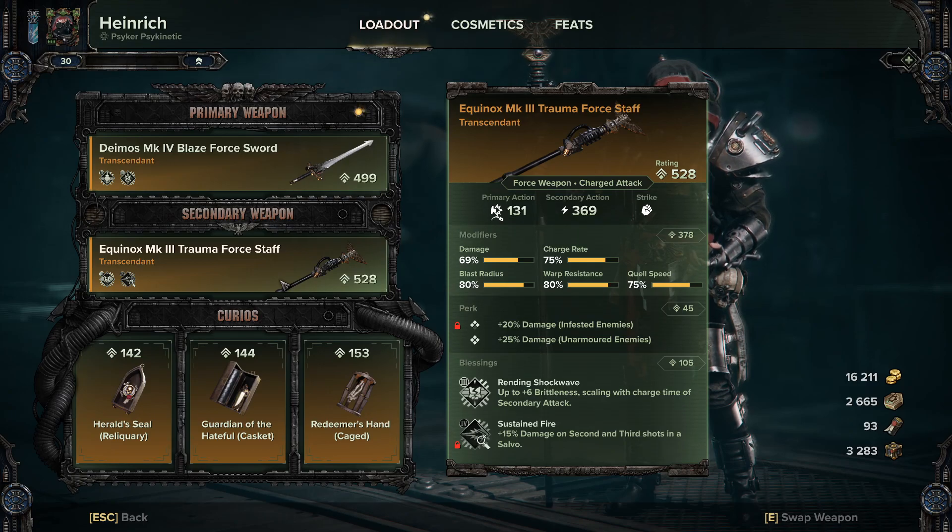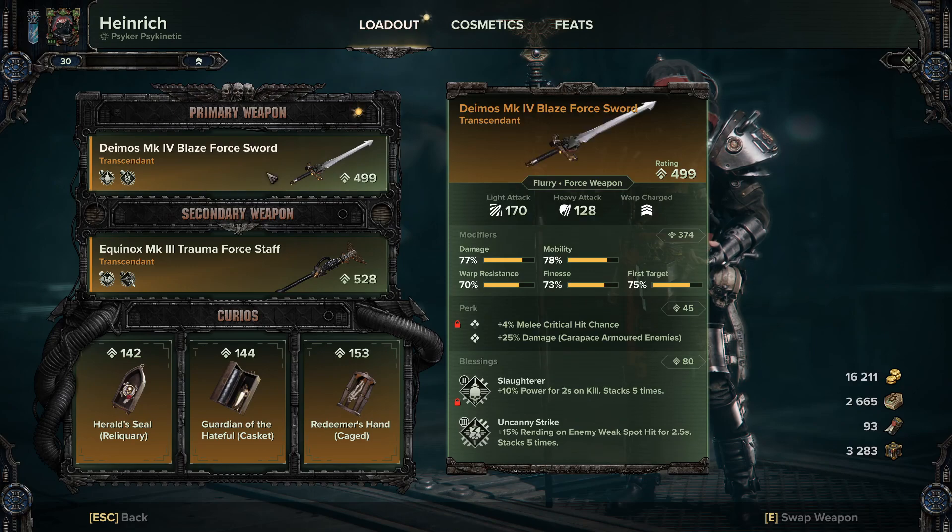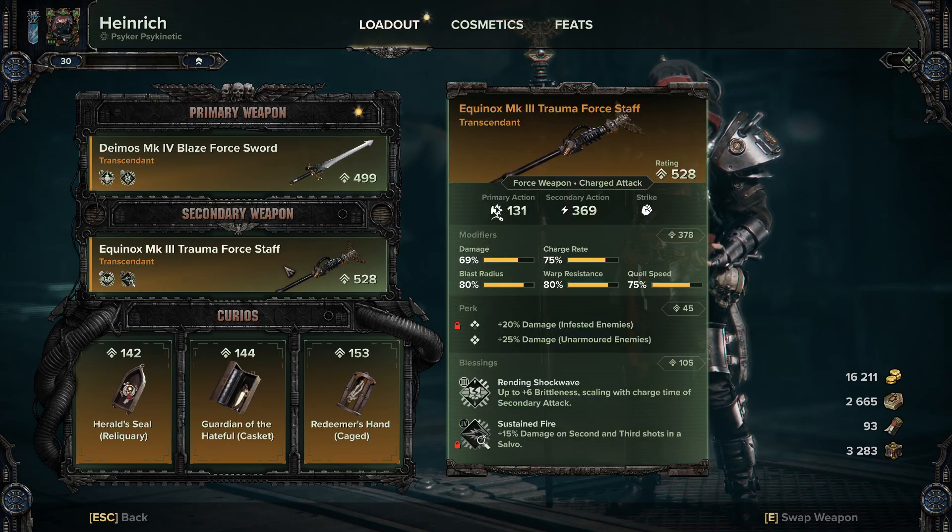I've gone with Infested and Unarmored because I'm using this as pretty hardcore horde clear, in conjunction with my Demios which I use mostly for killing maulers and carapace armors with Uncanny Strikes on it. I like my weapons to pair together nicely. For the perks I've gone with Infested enemies and Unarmored for the horde clear, and for the blessings — Rending Shockwave for brittleness on maulers, carapace, and bulwarks.